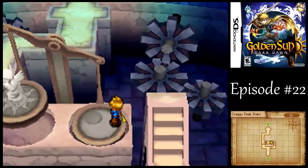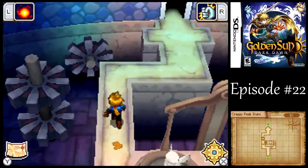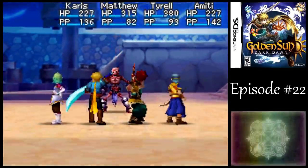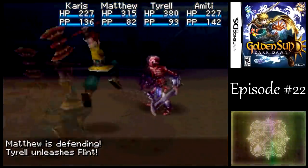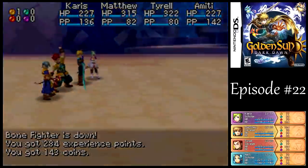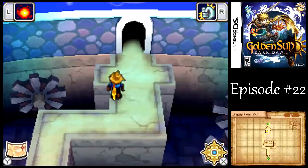Here we got a scale that's just there to show you that Matthew weighs more than a statue on the other end of the scale. And yeah, we can take this guy out pretty quickly here. Easy enough there with Flint.